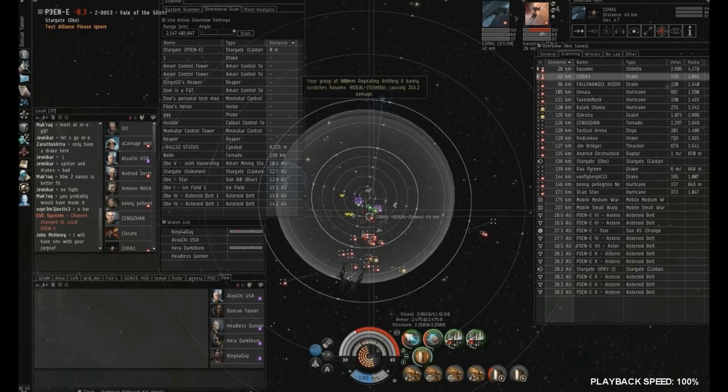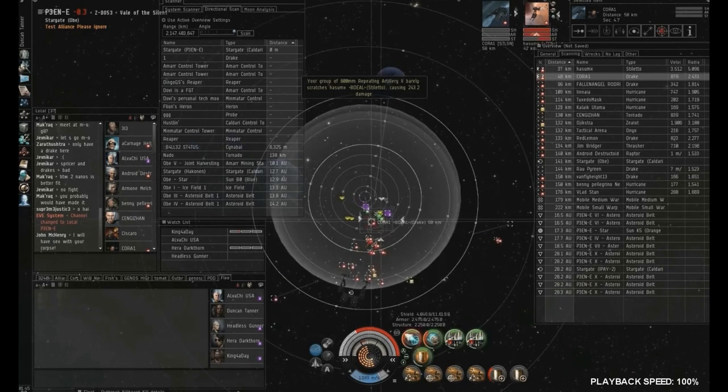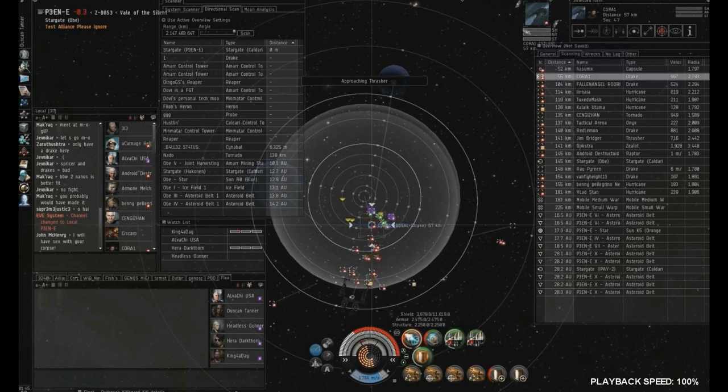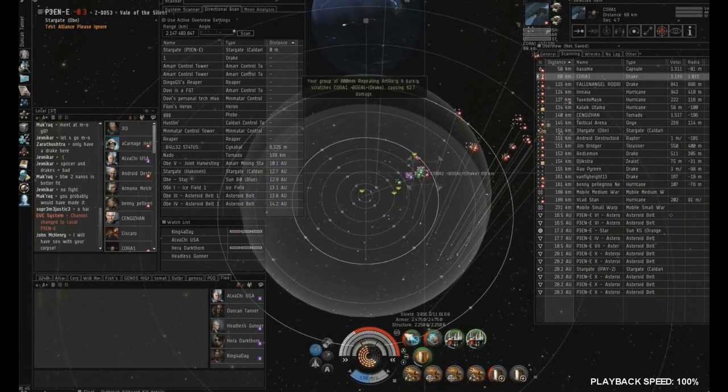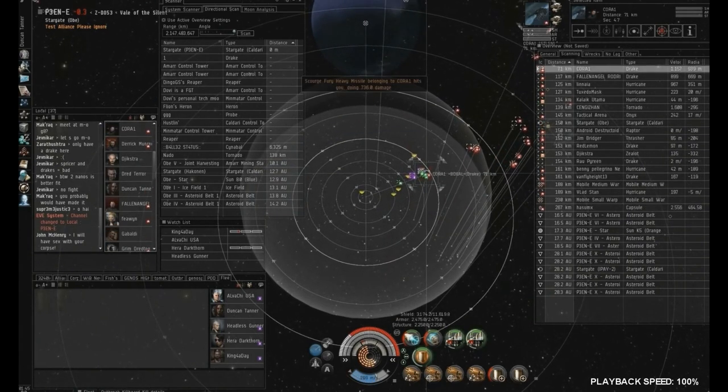It's important, when coming back into a fight like this, to go to a bounce first — because what was a good warp-in at one point might be a terrible one by the time you land. It's best to go to a bounce off the gate, assess the situation, and then pick where you want to go.